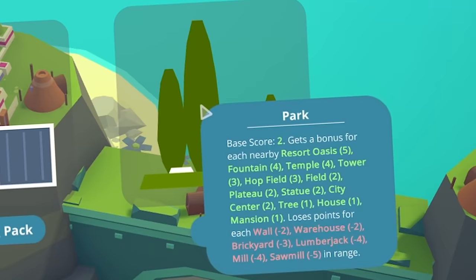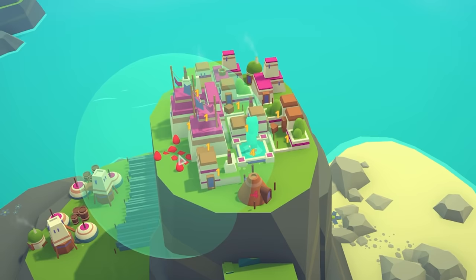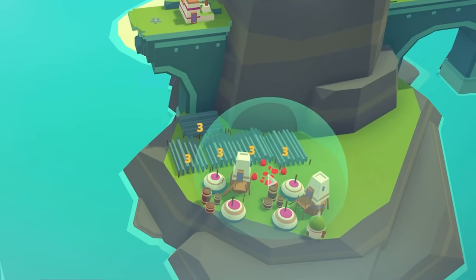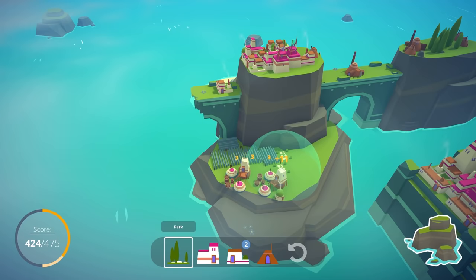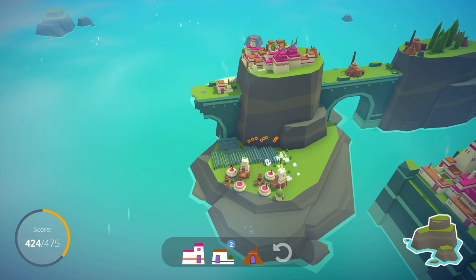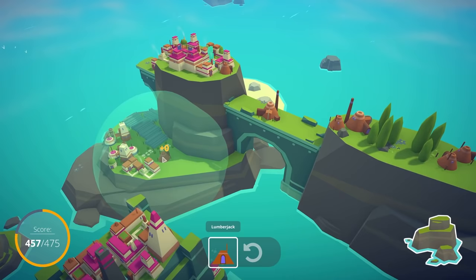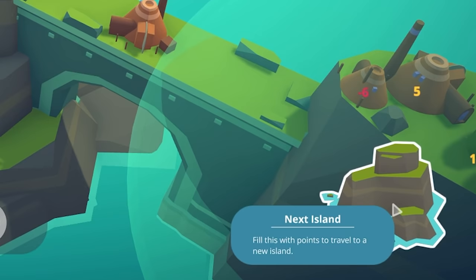New pack — farming or park? Let's get the park. Annoyingly it doesn't fit up here, but there would have been mega points. We've got to keep parks away from the lumber mill and sawmills — that's really annoying. I'm going to guess down here is the best spot — eight points, not a lot but better than nothing. Can I fit one there? That's 11. For the lumberjack we need 28 points and I can't see us getting that, so I'm going to press next island.